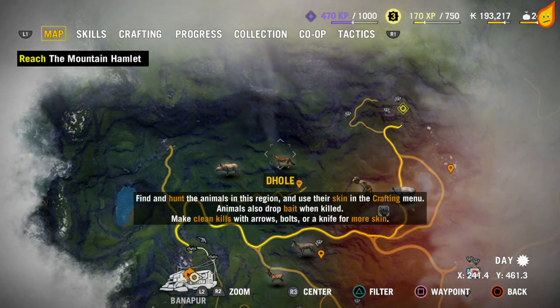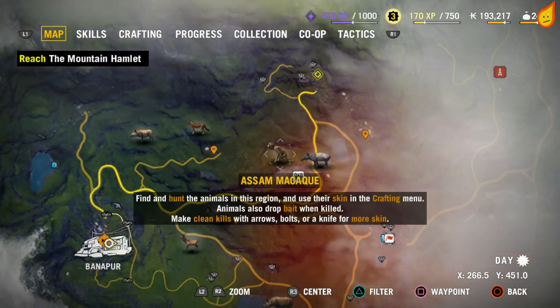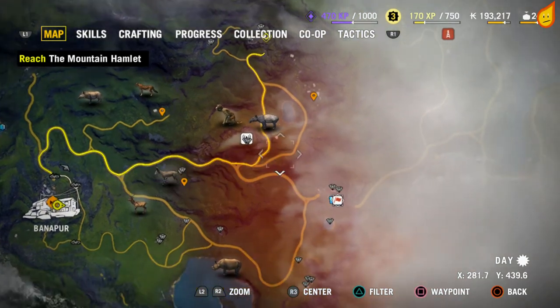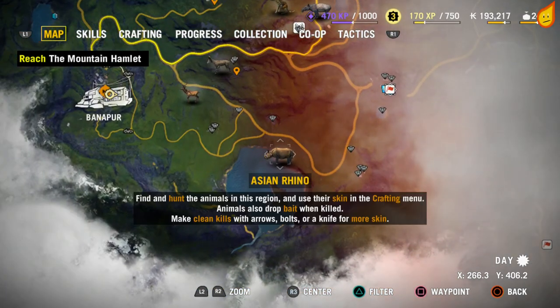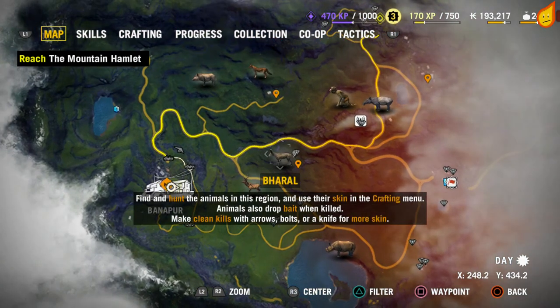If you zoom onto the animal icon it will tell you what it is — so we've got a dhole there, a wild boar, and all the different things. This is how you can find out where the animals are that you need the skins for.